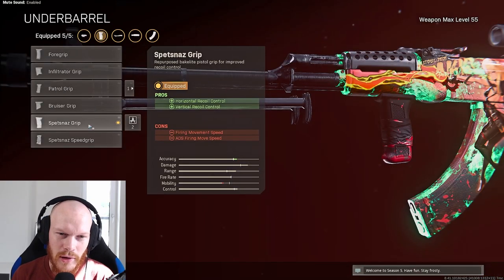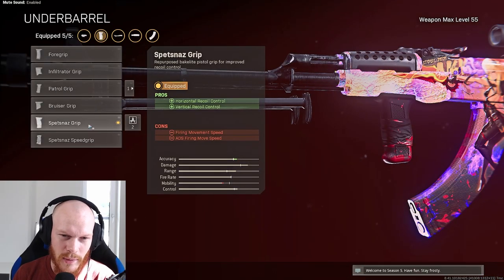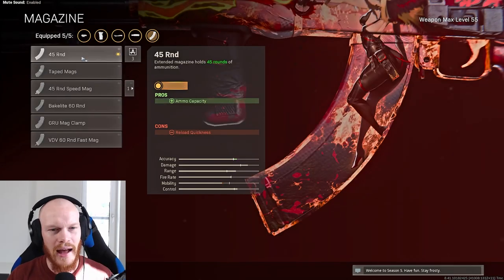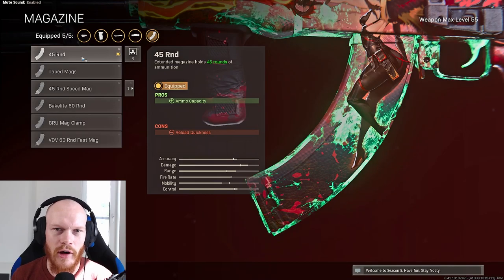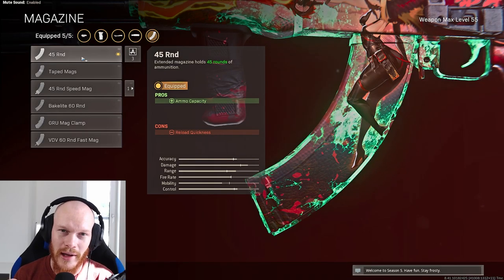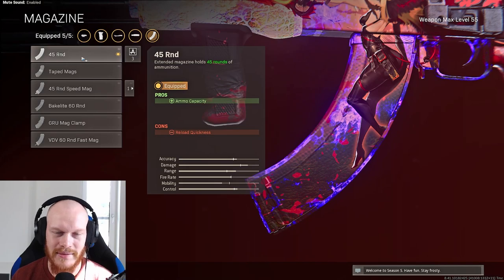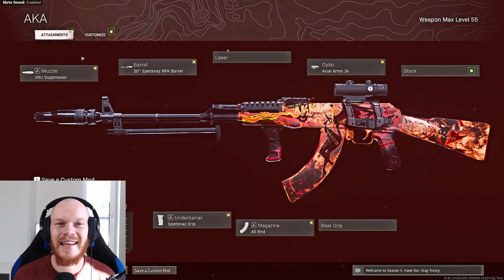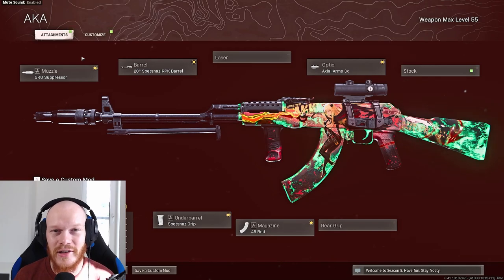You could use the Royal Cross 4x if you prefer, but I think the 3x scope is just the best scope for the AK. After that, if you want to control the recoil as best as possible, use the Spetsnaz grip — it's the go-to for ARs. Last but not least, use the 45-round mag. If you play quads, you might need to go for the 60-round max because more bullets is more bullets. This AK is lovely, I love it, you should love it as well.